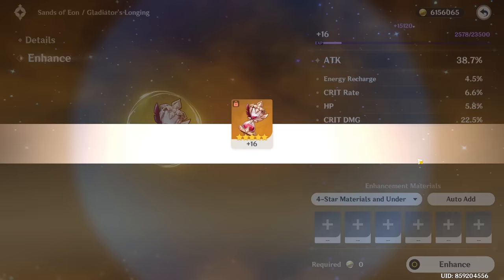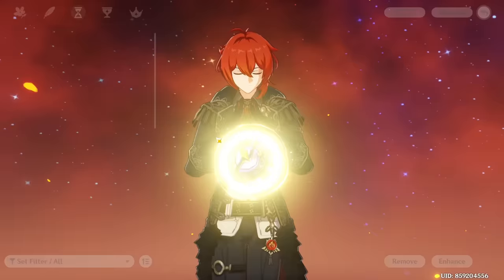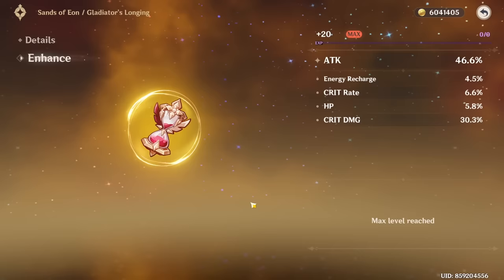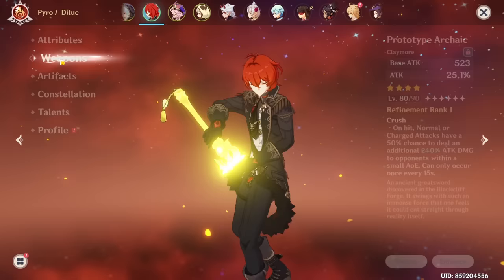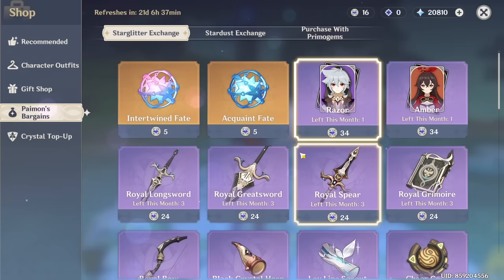Could this be the god piece? You got my attention - I'm sitting straight now. Crit Rate main stat? This might actually be it! Yes - let's go! After all that pain we've actually got something decent. There is one way to improve this even further: the Black Cliff Greatsword, which gives Crit Damage, would be really useful. It's not available at the moment so I have to wait until next month. I may need to give up Razor C5 for it but it depends what happens this month.